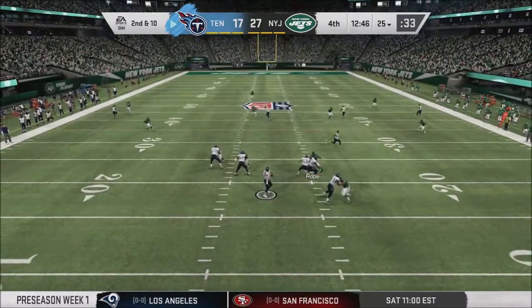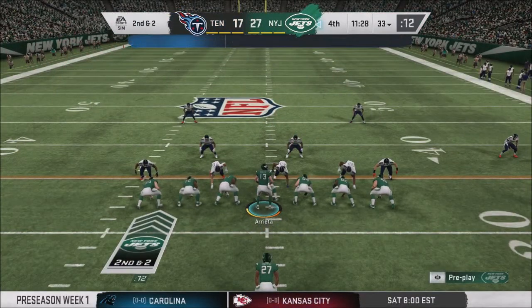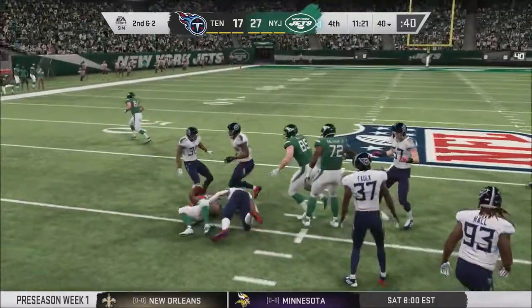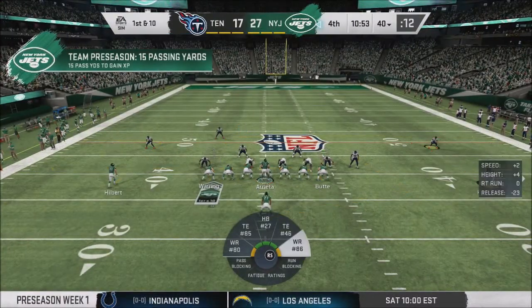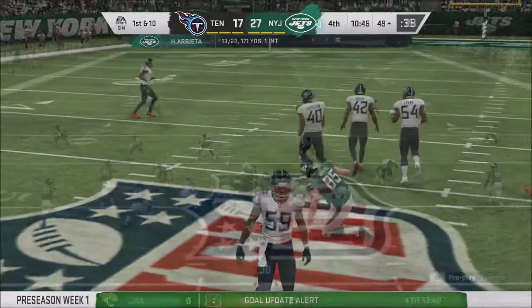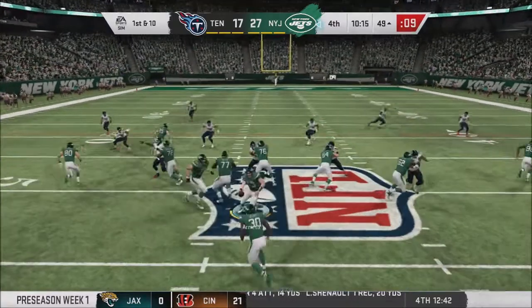Tommy Stevens trying to engineer a comeback, firing to the right side — nearly intercepted; Quincy Wilson nearly had another preseason pick-six. The Jets take over on their own 33. This is Josiah Doolittle, the rookie running back, getting some reps. He's one of the more interesting UDFAs on this team. Arrieta rolls away from the blitz — what a catch by Waring, one-handed over the middle with the defender draped all over him. Those are the kinds of plays that help you make the roster.